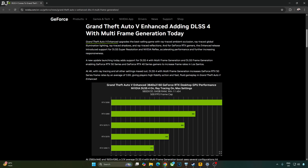GTA 5 Enhanced Edition received a new update that added support for DLSS and FSR Frame Generation. The game even supports DLSS Multi-Frame Generation, which is exclusive to RTX 50 series GPUs. DLSS Frame Generation is exclusive to RTX 40 and 50 series GPUs, whereas FSR Frame Generation can be used on any GPU.